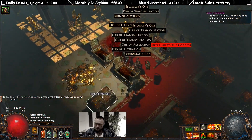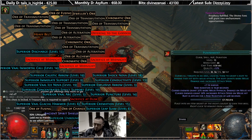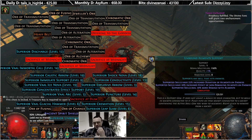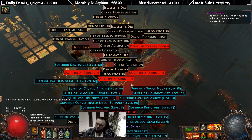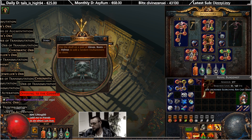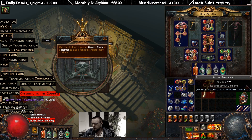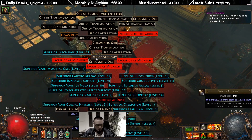I think we had maybe seven keys - oh yes! Double qual - this one has one percent quality. Heavy belt, offering, a few midnights, and all this stuff. Shock nova damage. Elemental weakness curse effects - I mean it's probably not the worst, but not really what we were looking for.